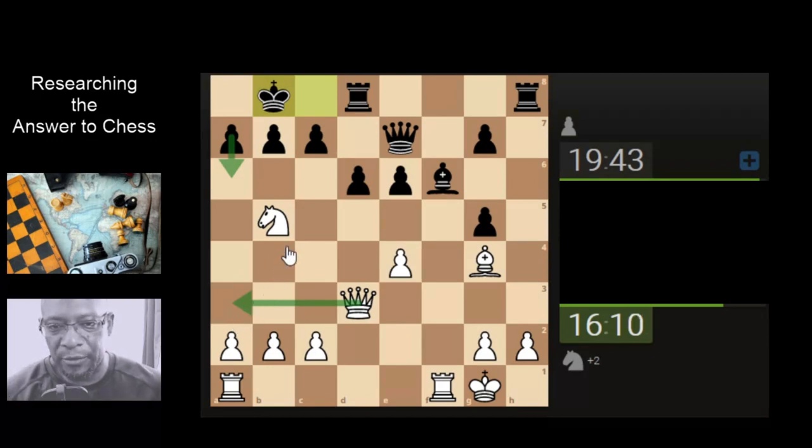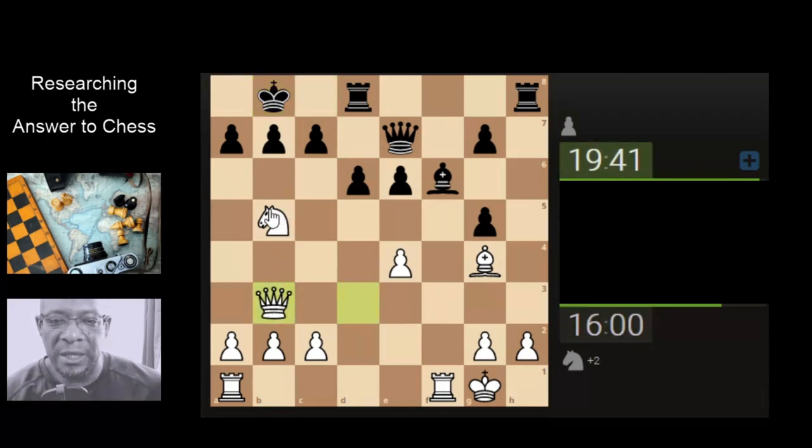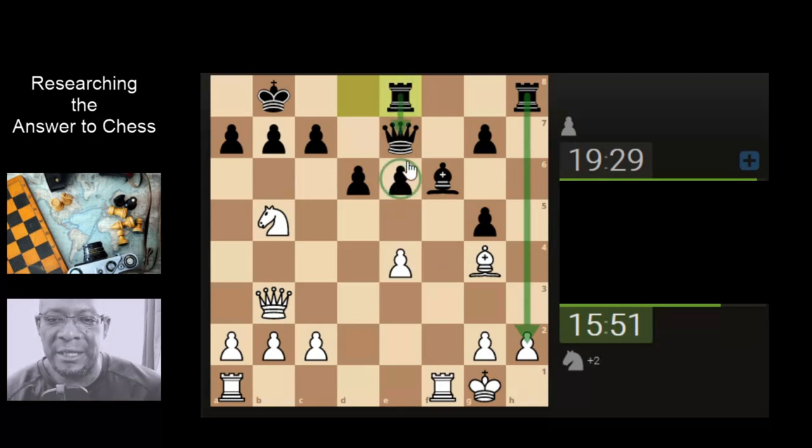What else do we have? Can't go here because the queen is protecting. Bishop's attacking this — queen could come here for a 2-on-1 on the pawn, and protecting this pawn at the same time. Let's bring the queen here — it's opposite there, king as well, we're targeting here as well. We're basically trying to give them something to think about because we know they're planning to come here. The rook move was protecting the pawn.